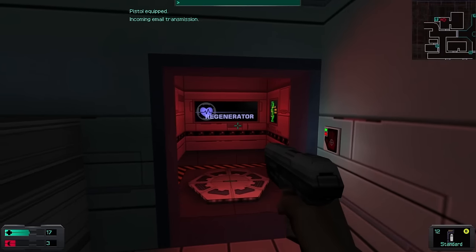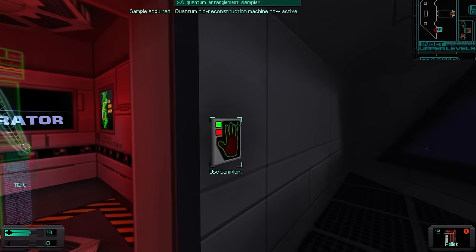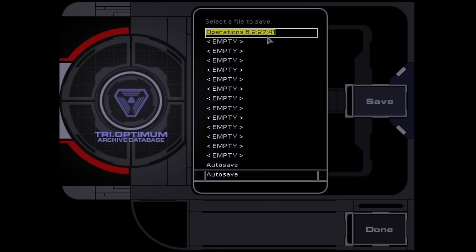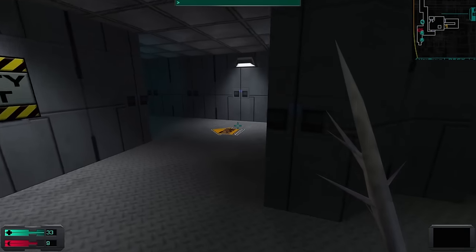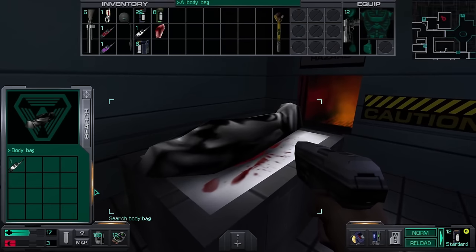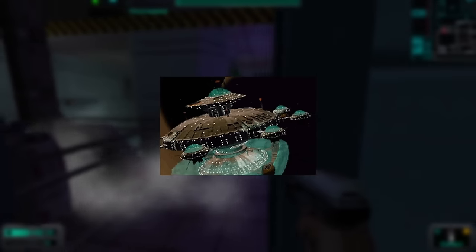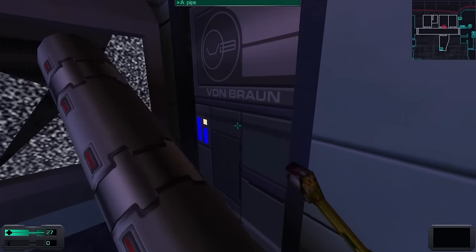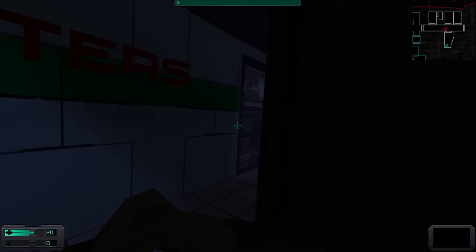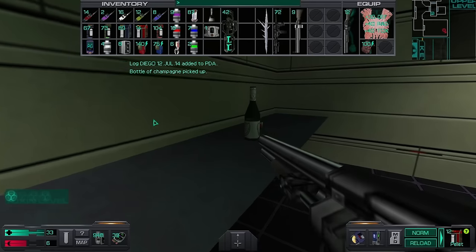Along the ship's many levels there are bio-reconstructors which act as your spawn points. If you die on a level but didn't activate one, it acts as a game over — and if you didn't save, you'll lose out on progress, so finding these should be a priority. Inside the morgue we find an audio log from Grassi, giving us a lead on what the catalyst was for the situation on the Von Braun — something was found on Tau Ceti 5. We also get the name Karenchkin, the Von Braun's captain and Trioptimum's representative.